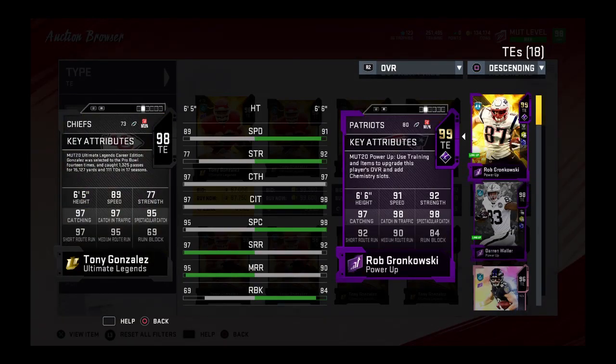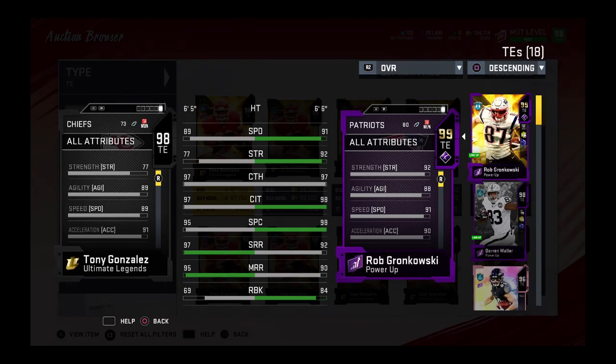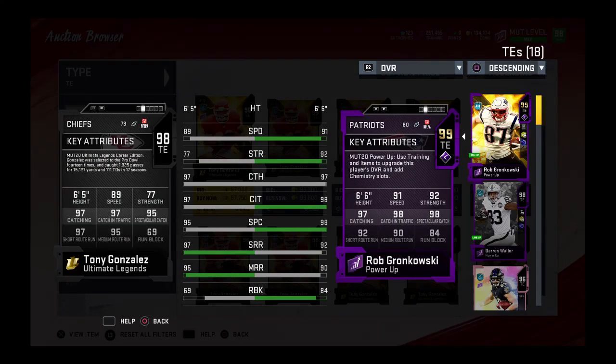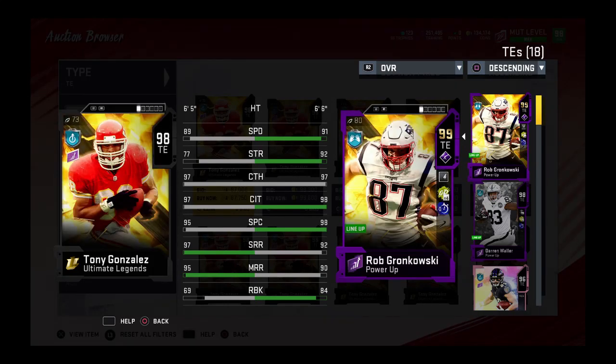When you compare him to Tony G, his blocking is a big difference — if you want to put him on the outside to block for your running backs, that's going to be the biggest difference between these cards. He's only one inch shorter, but I would probably pick Gronk over him. Gronk gets better animations overall for sure.